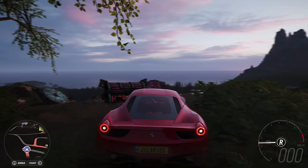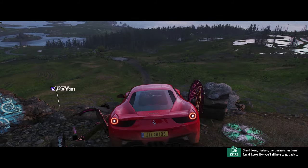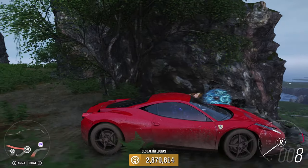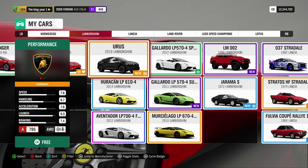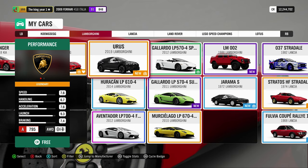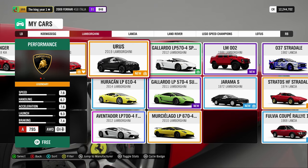So we're about to smash this treasure chest and let's see what we get. We got 1,000 credits. We also won a Urus 2019 — that's a Lamborghini, right? That's that weird four-wheel-drive Lamborghini that looks like a Range Rover. It's 2019 too, sweet. I didn't actually have the Urus. Stock, you get it at Sports Utility Heroes, Class A, 795. It's very nice.